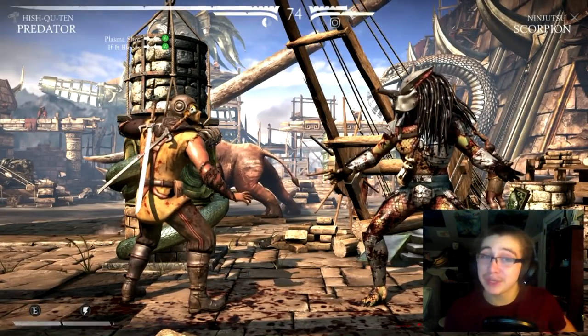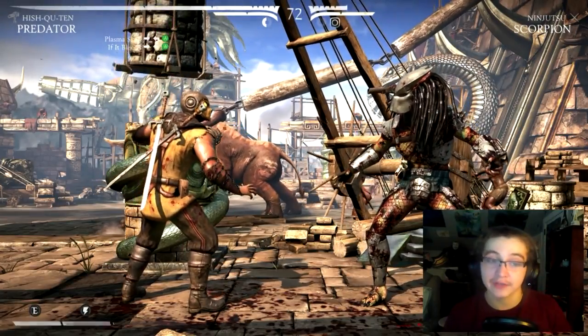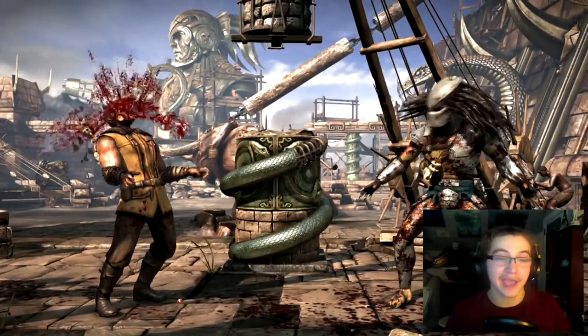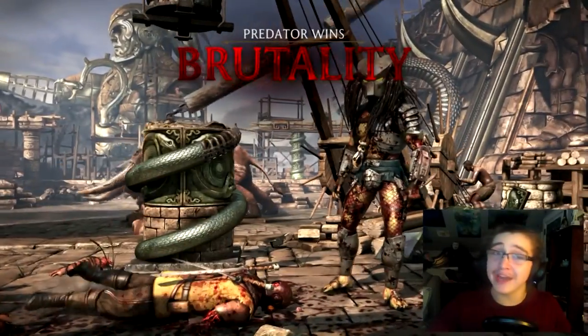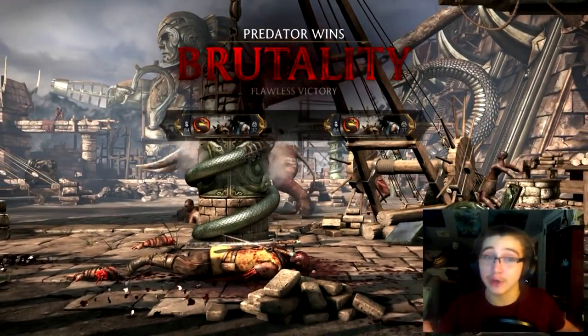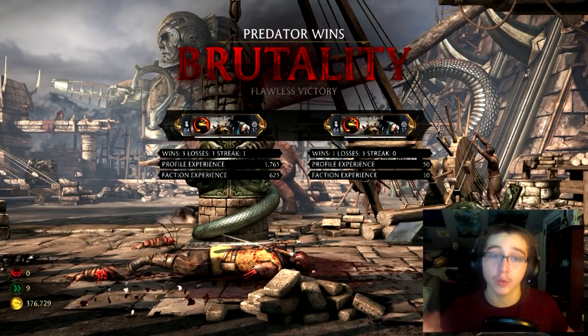To do this you're simply going to finish your opponent off with a plasma shot, which is back, forward, A — or back, forward, X on PlayStation. That's all there is to it. The fact that he goes ahead and blows off the other two limbs — the arms — makes it much more worth it.